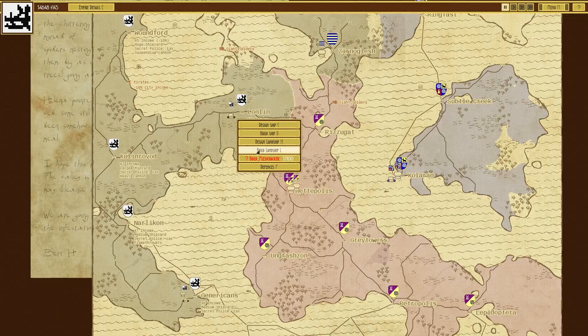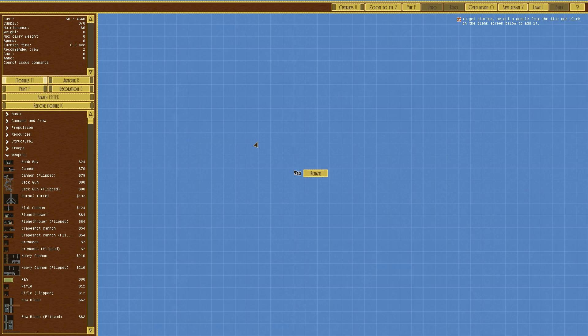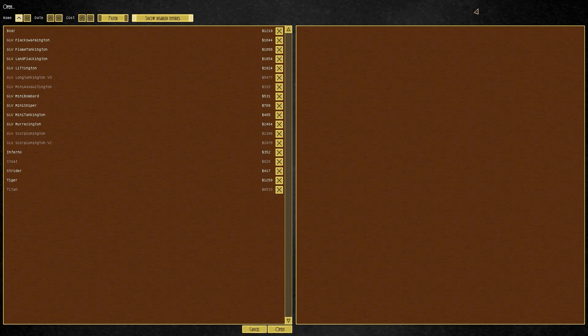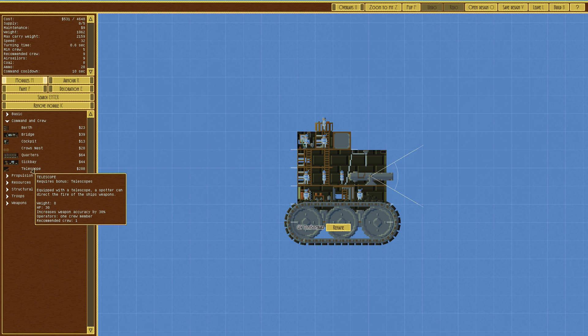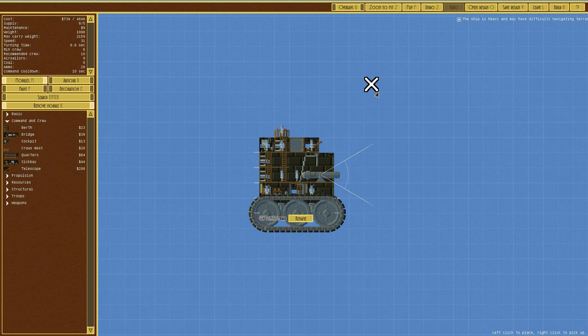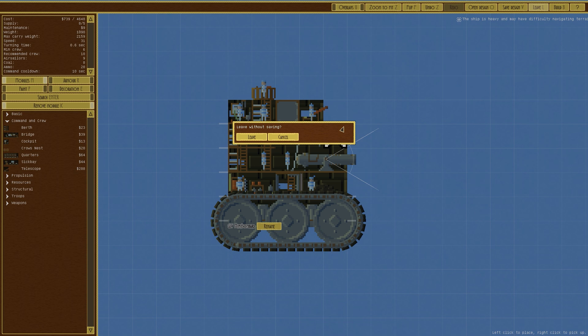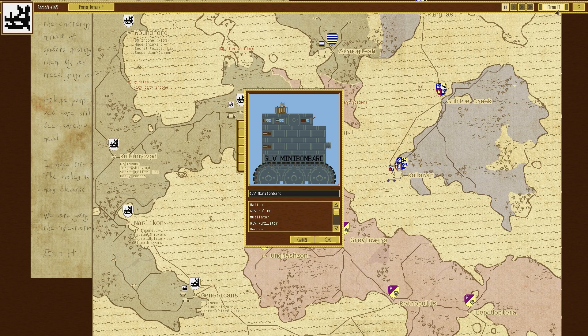Before we build anything, let's go to design land ship, open design, move over to the mini bombard, and look at command and crew. We can see we now have a telescope — it says it spots and assists direct fire of the ship's weapons and increases weapon accuracy by 30%. That is very very good. Recommended crew ten, air sailors nine — so having it as is is fine. Save design, and yes I do want to overwrite the mini bombard. We'll build one while we're here.